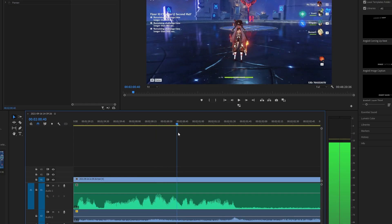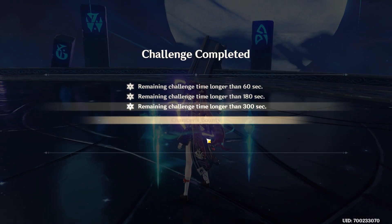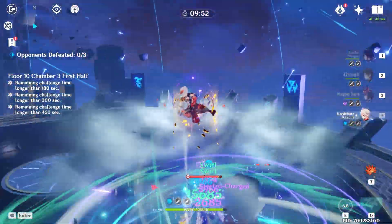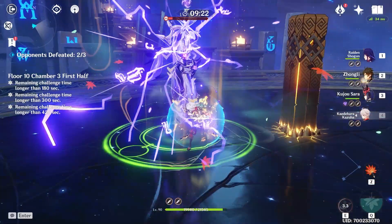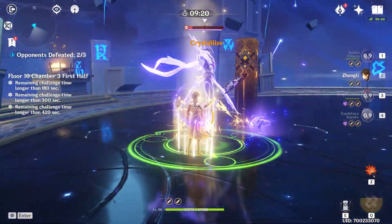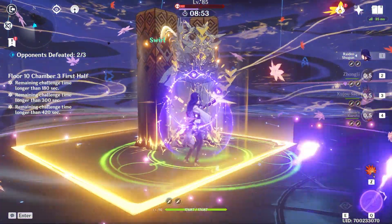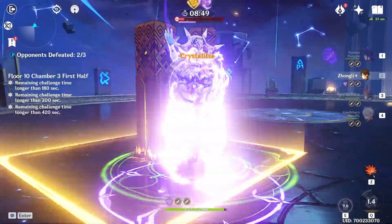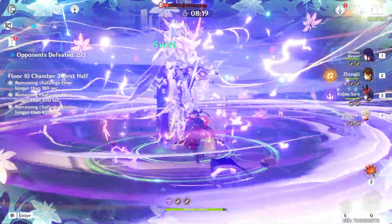Here we go — pop! I couldn't even see, they just instantly all got obliterated. Same with those. We have an Abyss Herald here — I never pay attention to that. We gotta kill the healer over here first. Unfortunately I don't think my Electro characters are going to help very much here, which is two of them. Let's just hope we can get through it in decent time so our second half has enough. It'd be a shame if we have to restart on chamber 10.